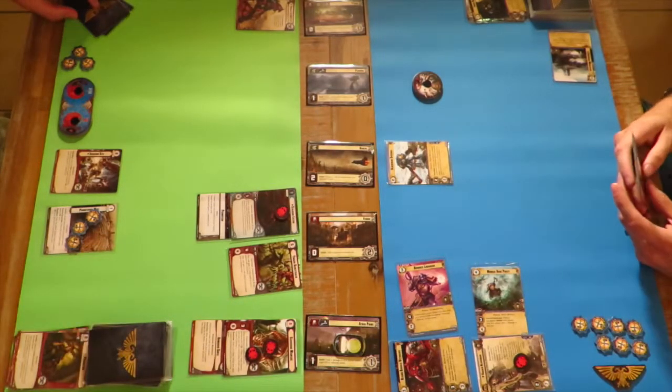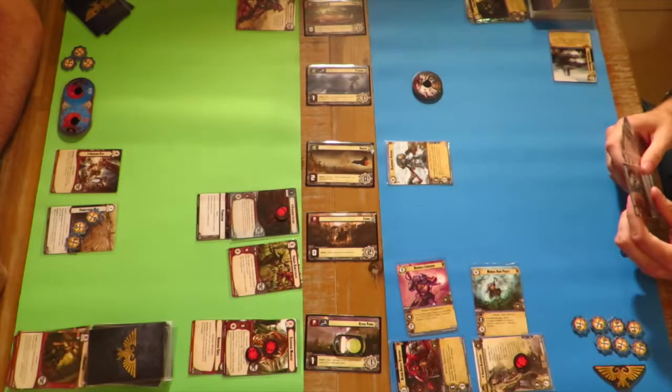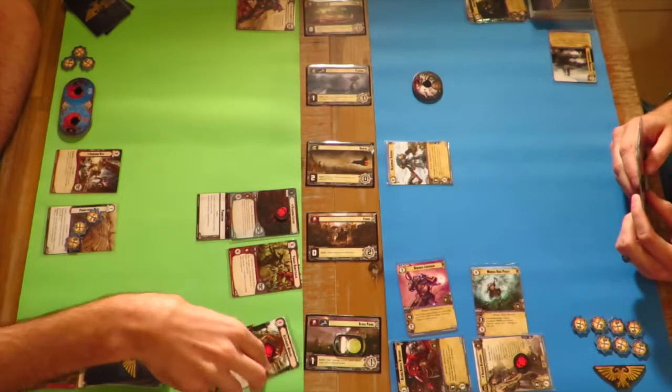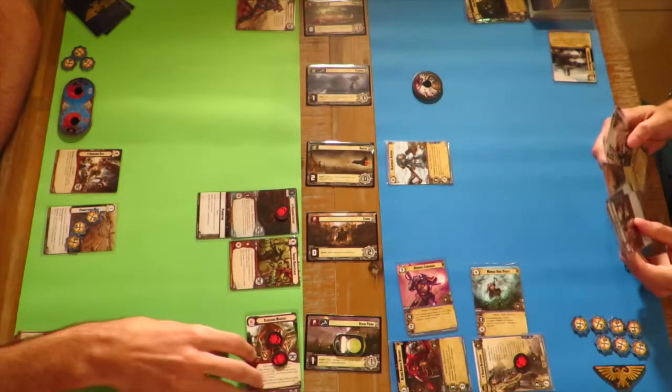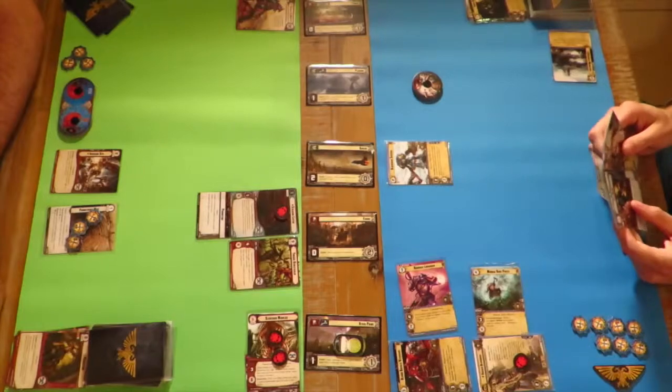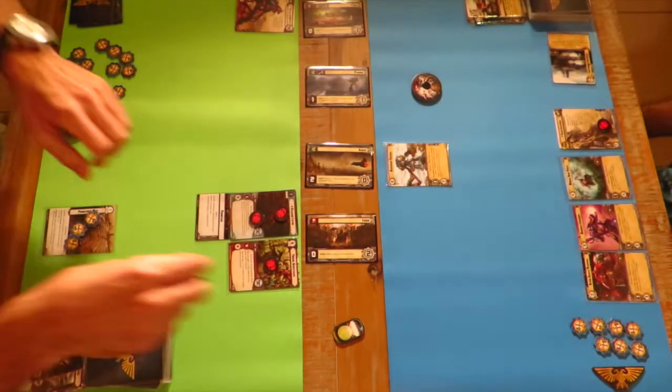I attacked with the Librarian for four damage, limited to two by Armored Shell, and you used a shield to block one. So I did one damage. That's insane. It doesn't have armor bane - that only applies until the end of the phase after you deep strike the unit. And there's a bit of a jump there in the footage.